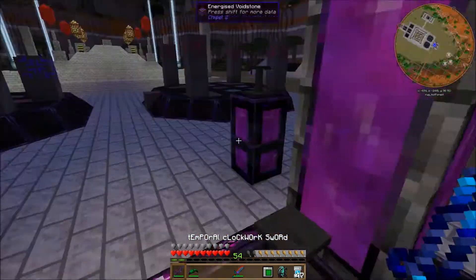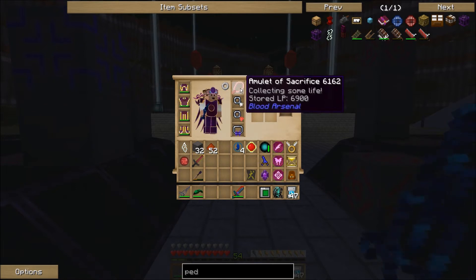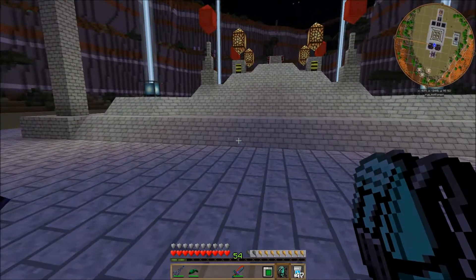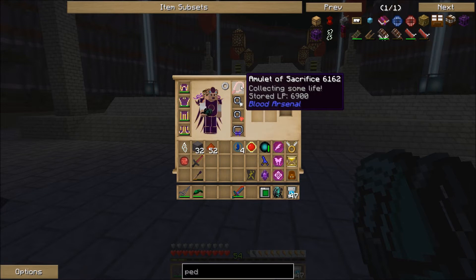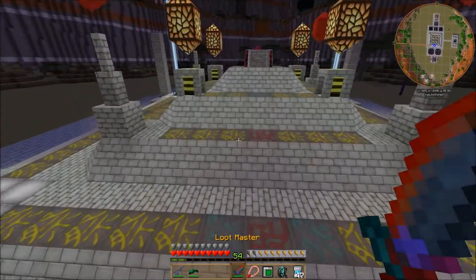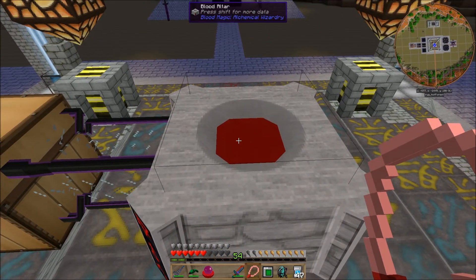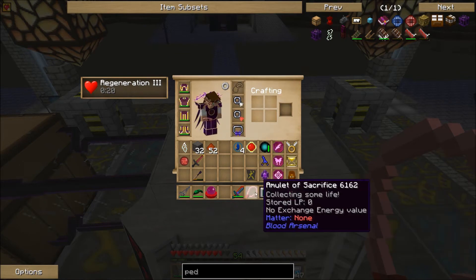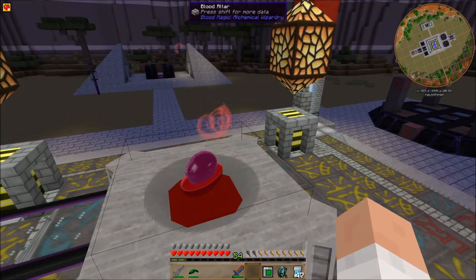Let's talk about some of the things I've made off camera. I went ahead and crafted the amulet of sacrifice. The other amulet I made last time — the amulet of self-sacrifice — only works if I personally die, which I didn't want. With the amulet of sacrifice, whenever I kill a mob it stores some LP. I can just click it and it takes the life out of the amulet of sacrifice and puts it into the blood orb — very nice.